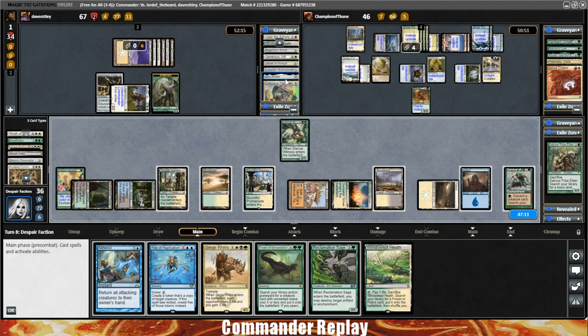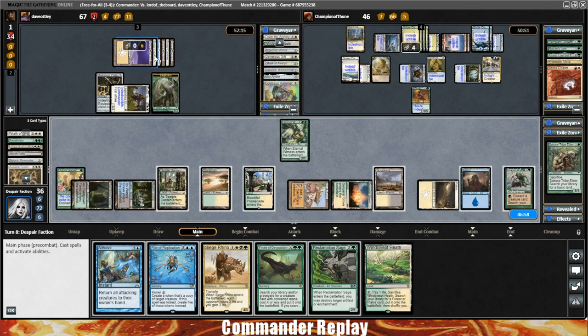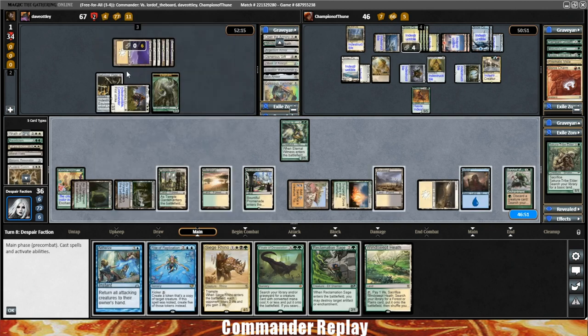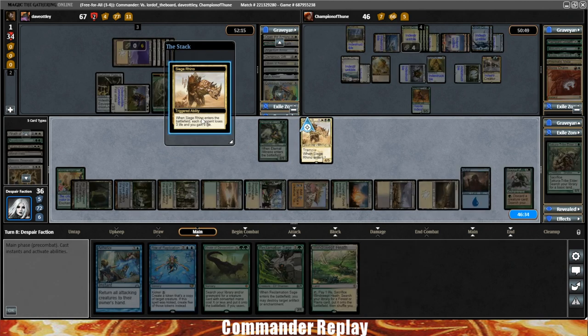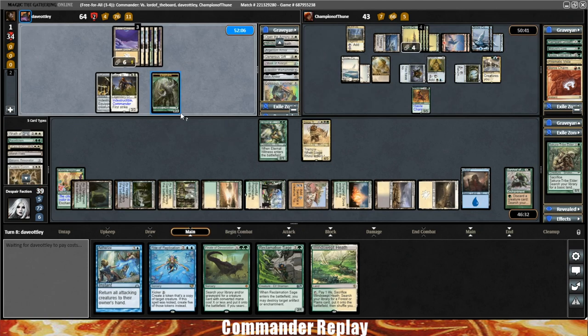Do I think Balan can just kill us? Black Blade Reforged and Strata Scythe would be the next biggest power enhancers, plus Ogre's Cleaver. Ogre's Cleaver would be plus five, so that's eight double strike — we can survive that. Black Blade would be plus nine total — that one's really close. If they make another land drop it would be ten total, cutting it really close. I think we can get the Rhino in this turn safely.